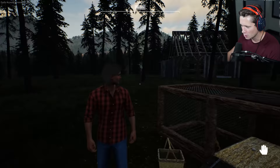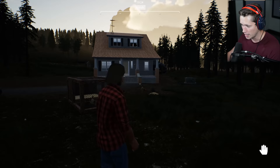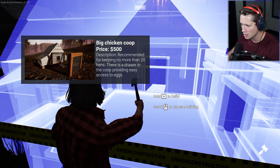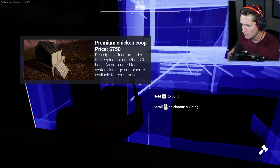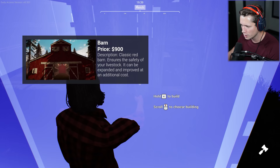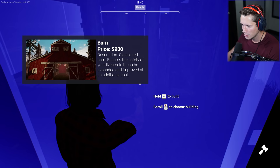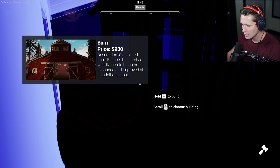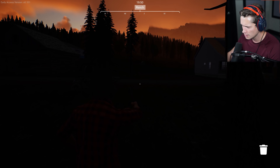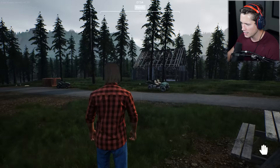You can hear the TV pretty much all throughout the house but not outside — cool. Now we want to start breeding animals, making money — there's going to be so much to do. Let me check the build menu: chicken coops, big chicken coop, premium chicken coop. Over here we've got a classic red barn that ensures the safety of your livestock. We'll have to demolish the old structure first, but it's nighttime so I'll do that in daylight. Time to rest.